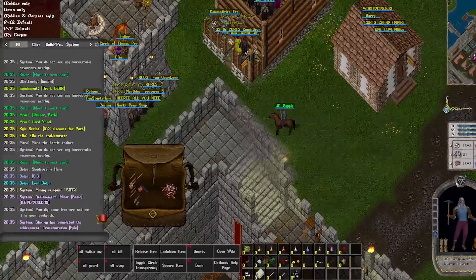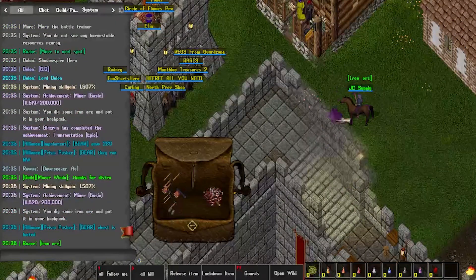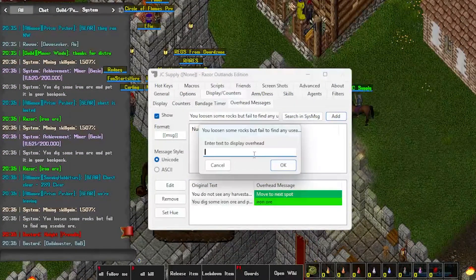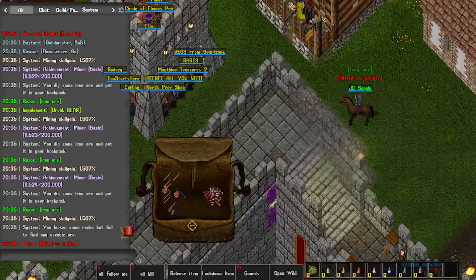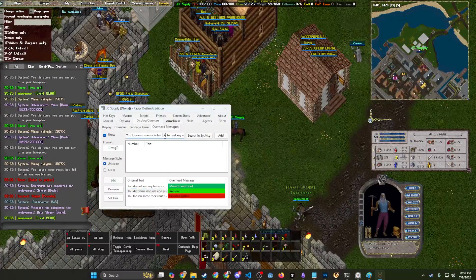You dig some iron ore and put it in your backpack. We can go back to overhead messages, search, scroll to the bottom, find 'dig some iron ore', click add, and set the display text to 'iron ore'. Now we should see iron ore above our character. We can also add 'you loosen some rocks but fail' — search for it, click add, display text 'failed', set the hue to 38 for red. Now we'll see either 'iron ore' or 'failed to gather'. There are other types of ore, so the system message check will only look for iron ore unless you add more or make it more generic.